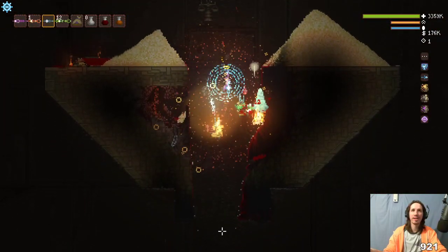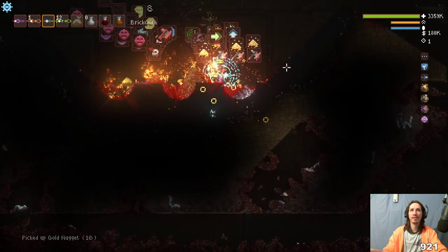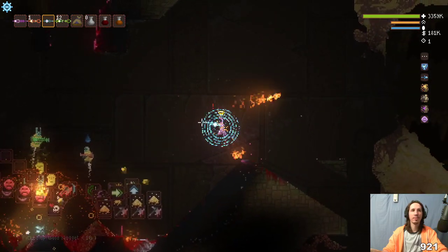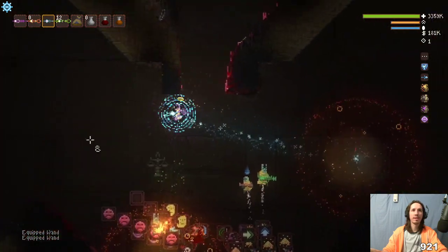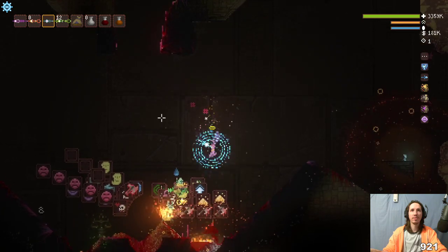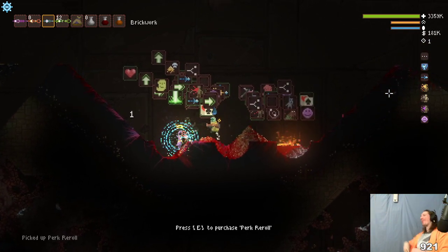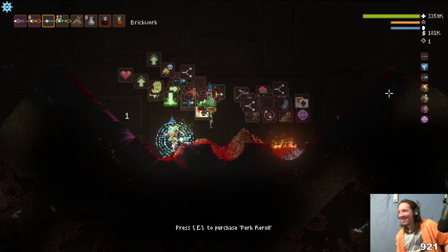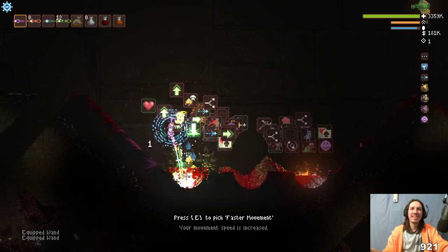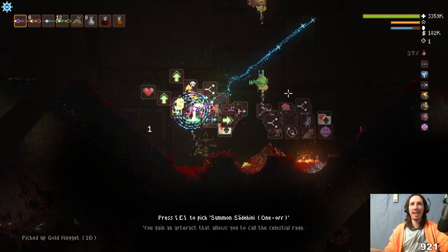Moment of fucking truth right here. The perks are still there — the perks are still fucking there! Let me get out of this buoyancy thing. I cast the circle of buoyancy over here, get the fuck out of it. It dropped right there. Reroll, please work — holy shit, god damn! That is crazy. If you carry a reroll machine there, you can reroll all your perks.